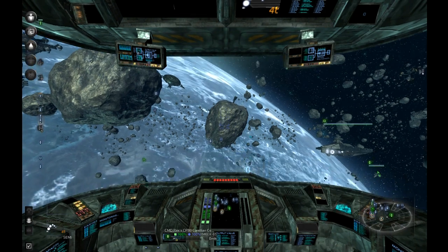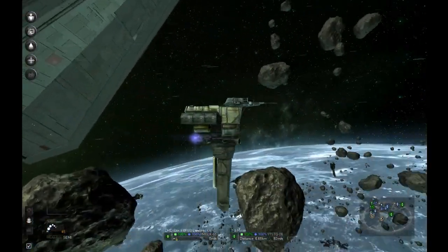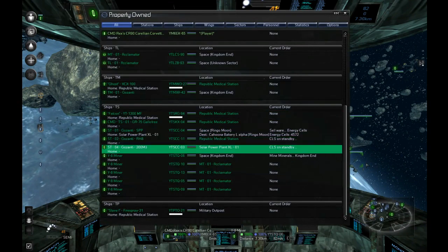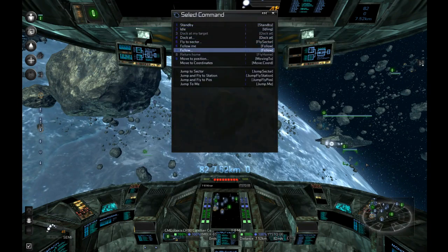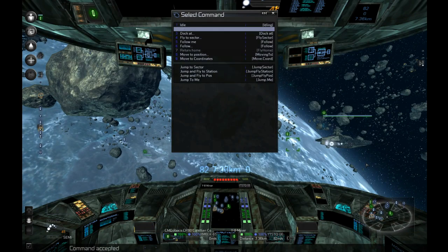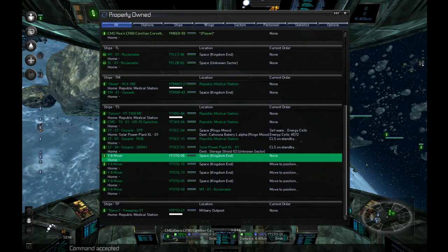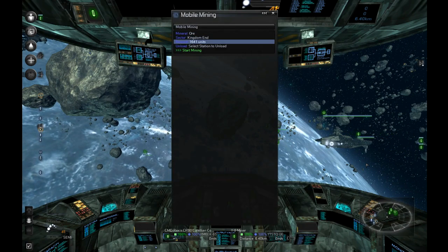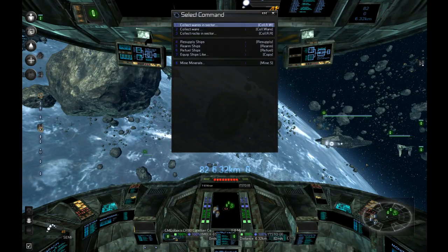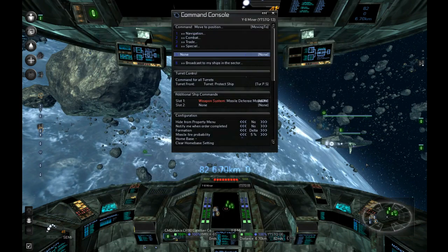Now setting up the remaining miners. Going through and giving them all the same command - move to position first so they're undocked and selected, then special, mine minerals, ore, Kingdom's End, select the Acclimator, and start. Command accepted. Repeating for each ship: special, mine minerals, select the Acclimator, start. Command accepted.